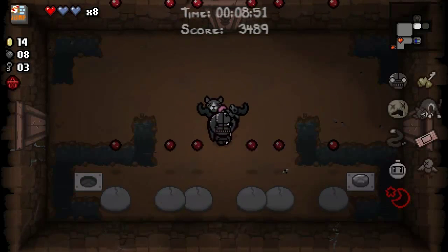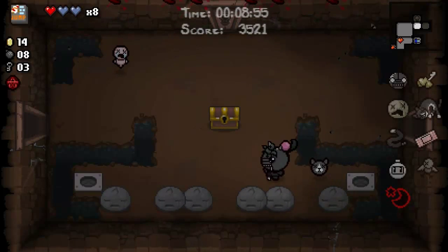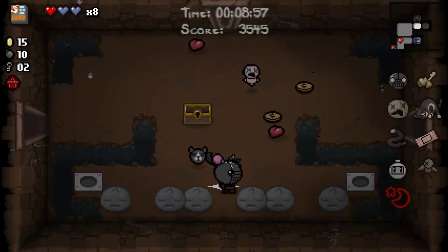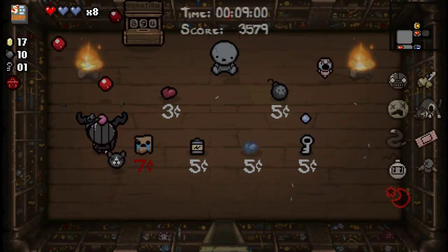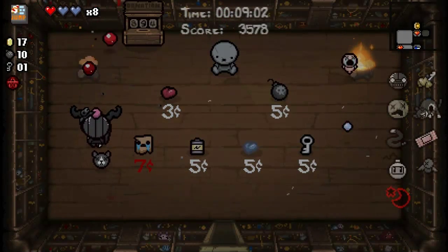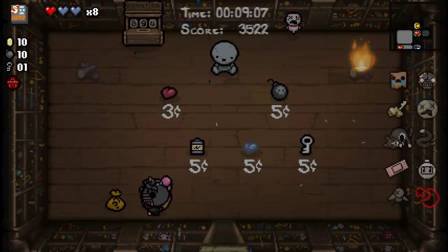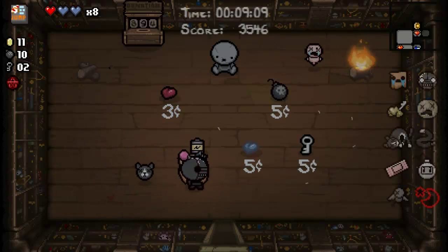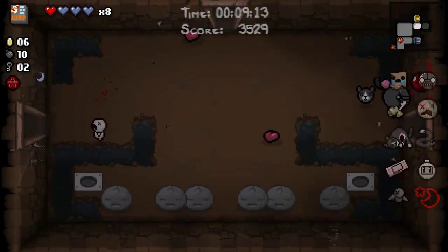Remember when I died in this room because of this? Nice. Got enough for a shop. Nice luck up. That's new — I don't think I ever picked it up before. Sack head — more sacks, so I guess more of these things. Buy the soul heart too. And no item room yet.